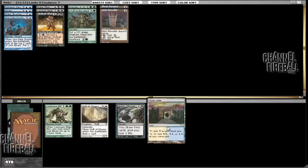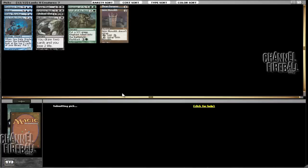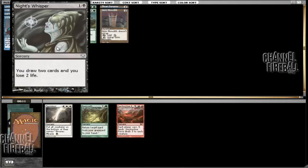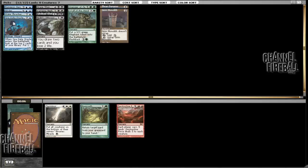And then we can take Night's Whisper or Mystic Gate. We don't have any white spells at the moment, so we'll go ahead and take Night's Whisper — not the best, but it's still draw two. And we can take Terminus or Regrowth. Probably going to take the Regrowth just in case we end up going through some sort of BUG combo.